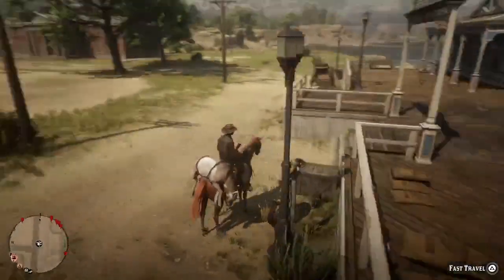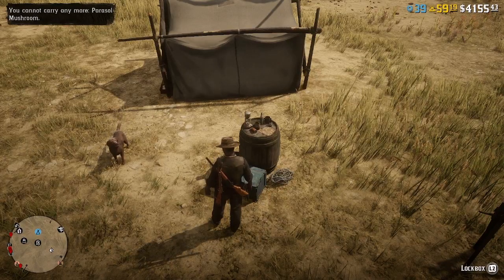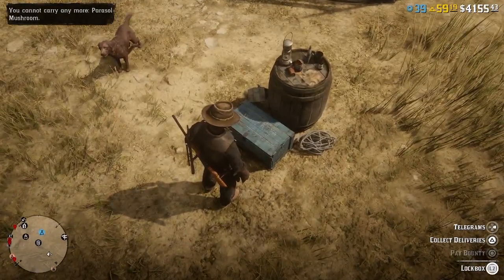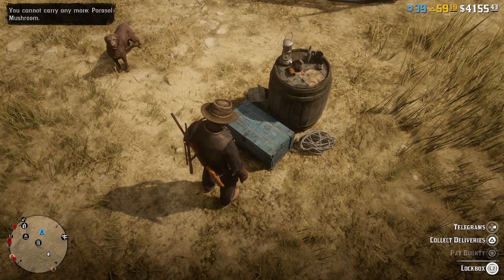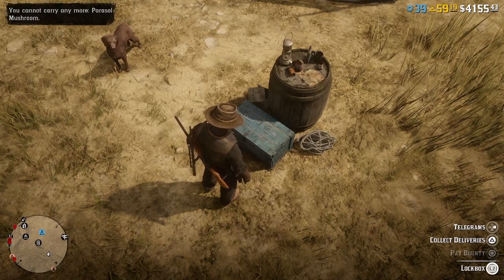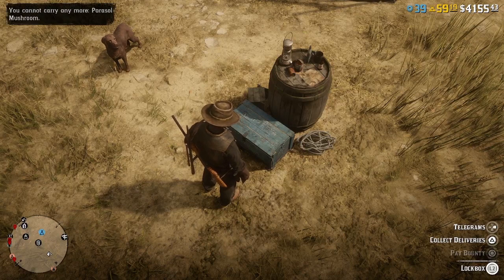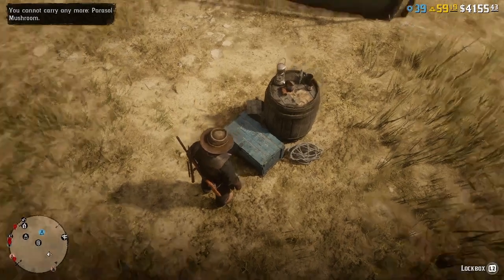Your lockbox is going to be so important. You can get telegrams from your lockbox, collect anything you bought from the book, and most importantly you can pay your bounties from it. You never have to go into town to go to the post office to pay your bounty — when you're in town they're looking for you, making it harder. So pay from your lockbox right at your camp, and you can also get telegrams, call to arms, and anything you buy from the book will come to your lockbox.